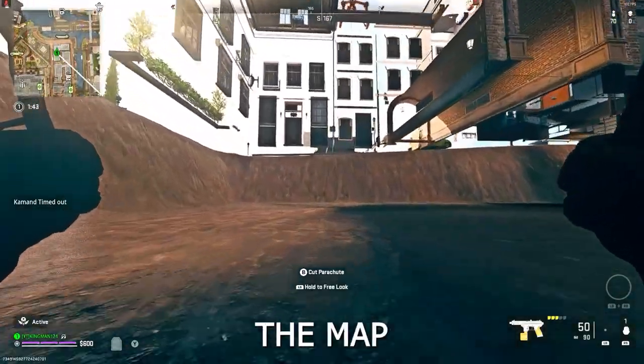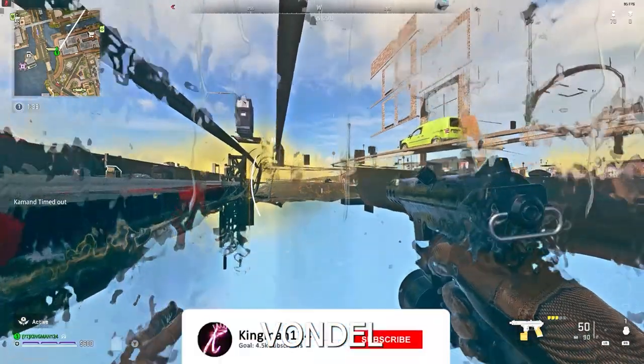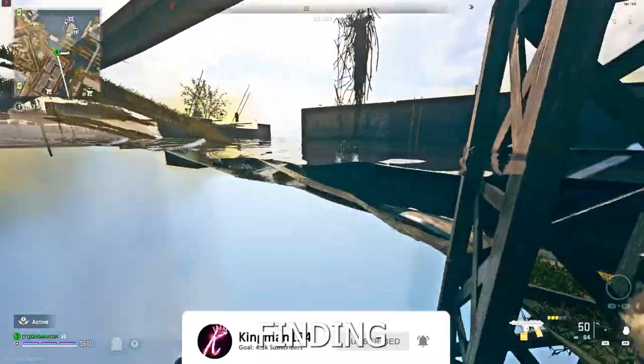You can then go underneath the map and find the nearest water source, and you'll then be underneath the map again. There are so many glitches on Vondel, it is absolutely crazy — there are nearing like 10. Big credit to Hayes VIP for finding this.